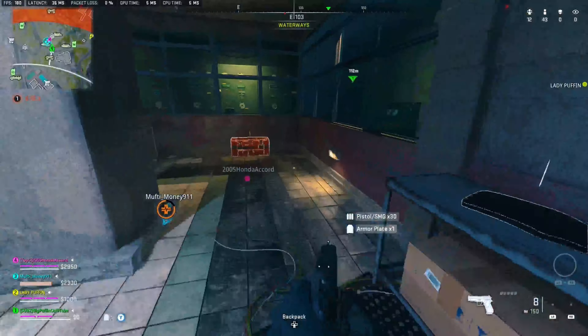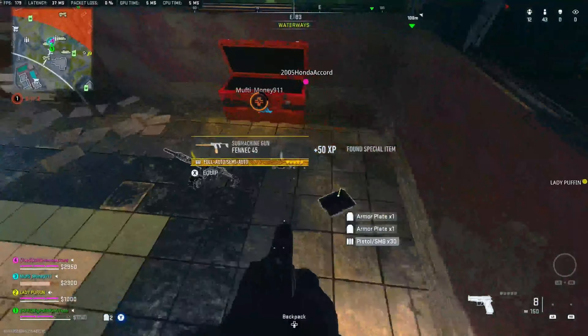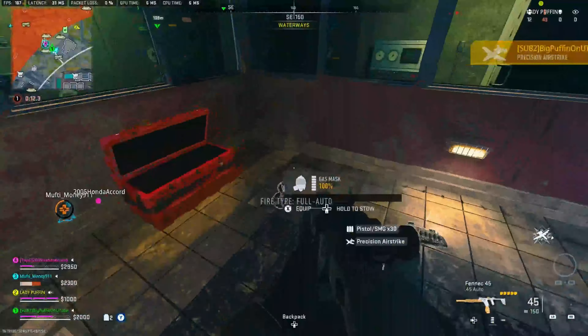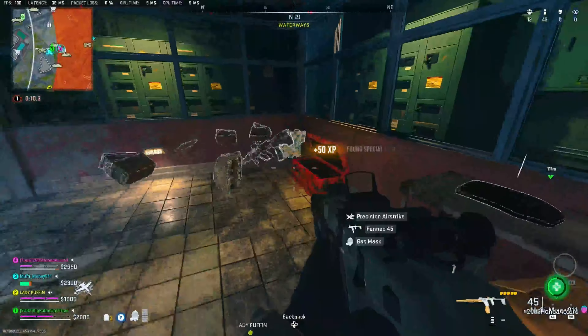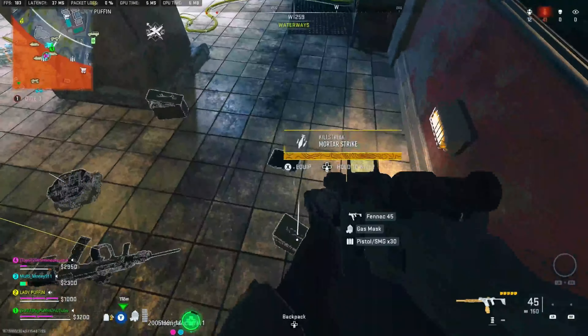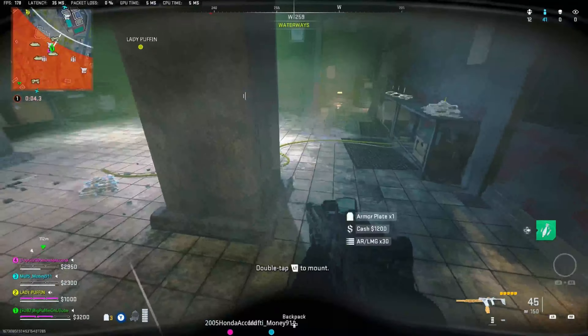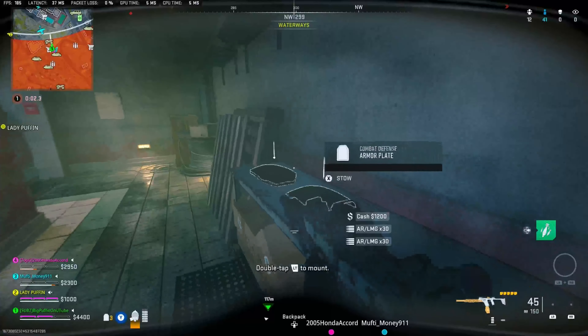We have a bunch of gold — or orange — crates, depending on if you're colorblind like me or not. You're going to get all the loot: there's power-ups, there's Phoenix, there's RPKs, there's gasmasks, there's selves. Good way to start the game, really — all the loot you could want in there. A nice little hidden bunker, good place to start.